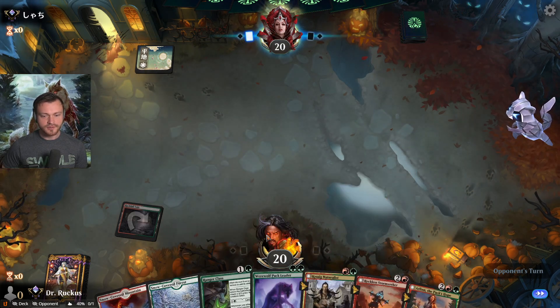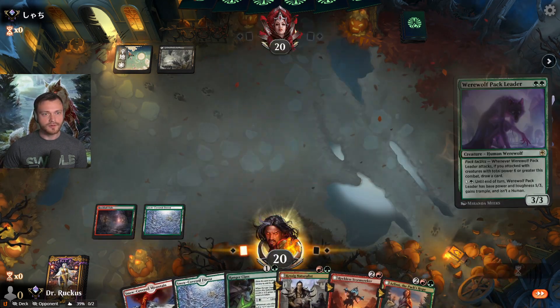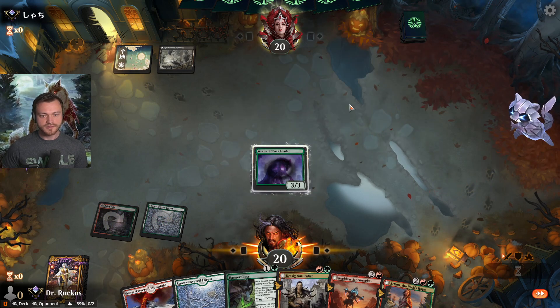Yeah, I think we'll go Pack Leader right into Storm Seeker for that classic combo. Up against here — little Orzhov tokens.